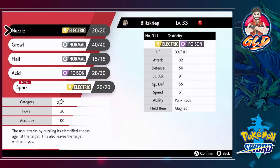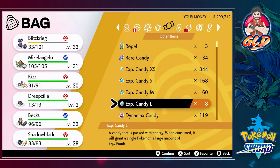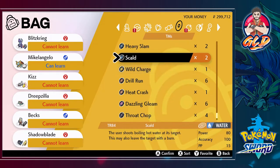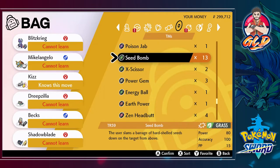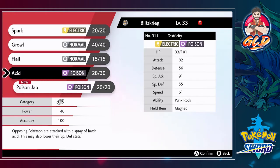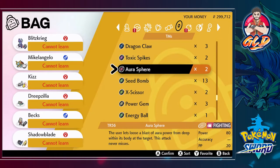I'll show you guys the high note form eventually. If you know the difference besides the obvious aesthetic, let me know. Now that it's evolved, I want to teach it a better move. It can learn Throat Chop, Heavy Slam, Iron Head, Flash Cannon, Earth Power, Poison Jab — I needed Poison Jab for one of my Pokemon, so I'll teach Blitzkrieg that. Its special attack is higher than its physical attack, but I'll give it Acid for now. Bam — Aurora Sphere, Toxic Spikes, Dragon's Claw, Superpower, Psyshock.